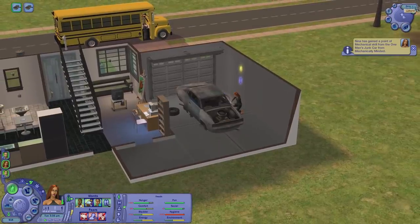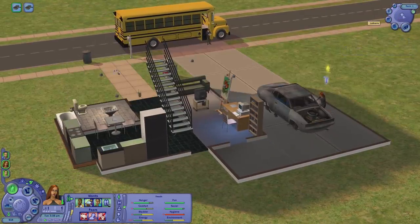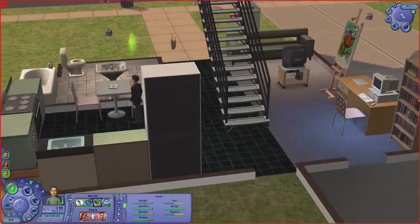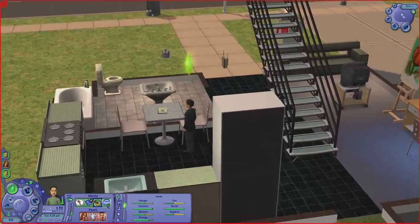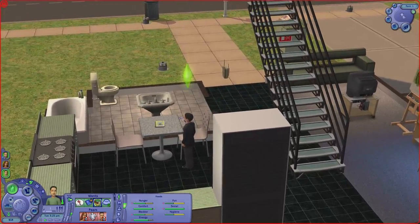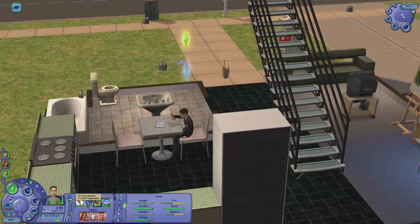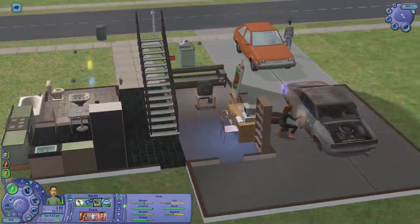Oh hello, welcome home from school. She gained a mechanical skill point — sweet. Okay, so you've got three days until you age up, which is good. Now you've got a pile of homework which we've really got to get done. You want to buy a birdcage — oh, I forgot that was a thing. Well, let's do your homework because you kind of need to do that. What is your actual want? Do homework. Okay, well that's good.